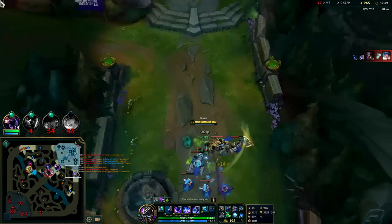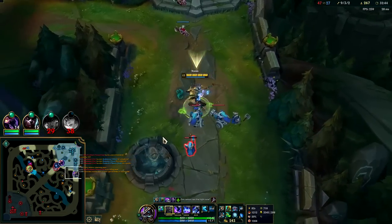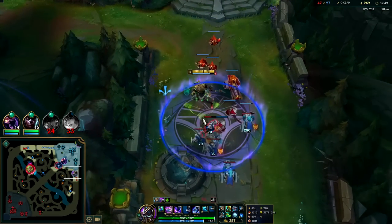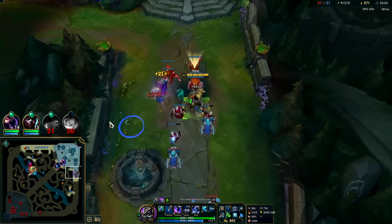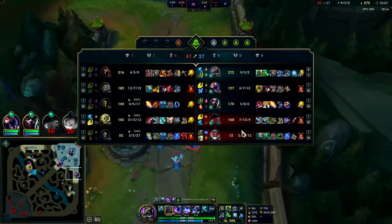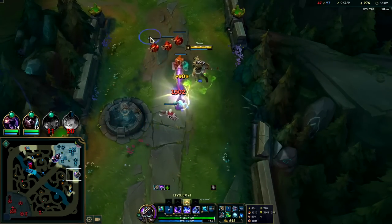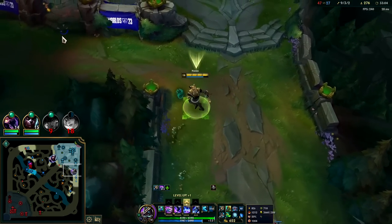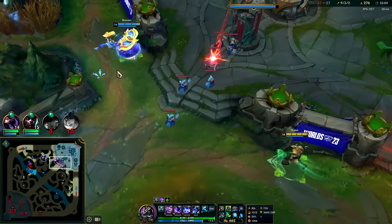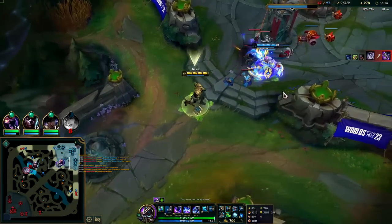We might actually lose here — my team wants to surrender with Dragon Soul. That's rough. You'll see that every day. I get wanting to surrender when the enemy team has Dragon Soul, but when you have it, you gotta believe in yourself. If you can't believe in yourself to win with Dragon Soul, when are you going to believe in yourself? Only takes one more person to vote yes.